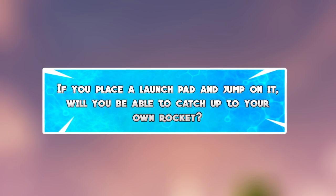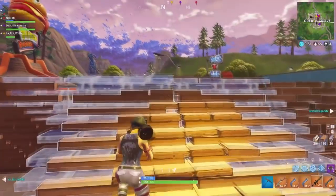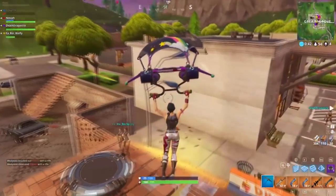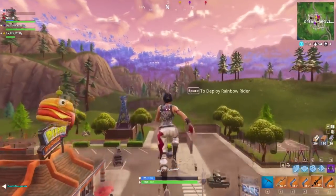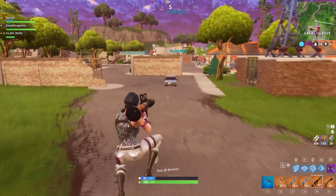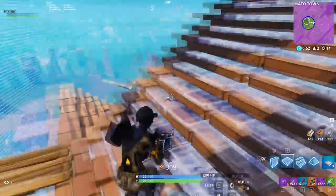The final myth is: if you place down a launch pad and jump on it, will you be able to catch up to your rocket and rocket ride yourself? I did this myth about 10-15 episodes ago and it got a lot of comments, so I decided to throw it in again. Since guided missiles are no longer in the game you can't rocket ride yourself that way, and with this tactic you still cannot. When you shoot your rocket and then jump onto the launch pad, it is insanely hard to catch up to the rocket and basically impossible. I don't know if you have to shoot at a certain angle, but as far as I can see it is impossible to rocket ride yourself.